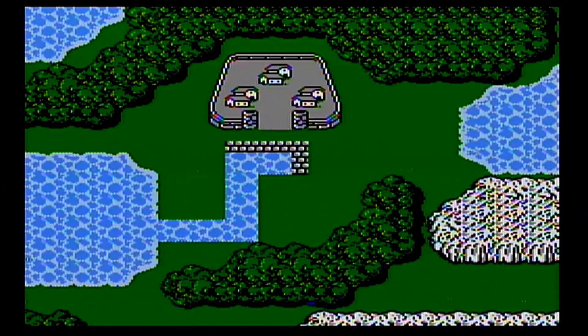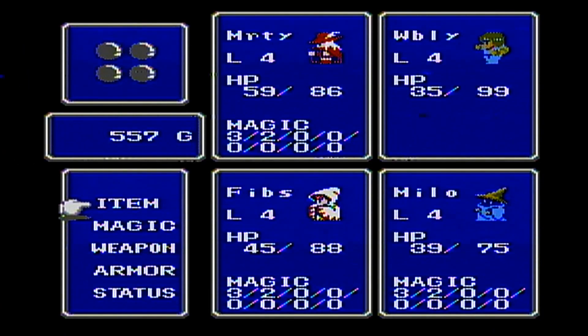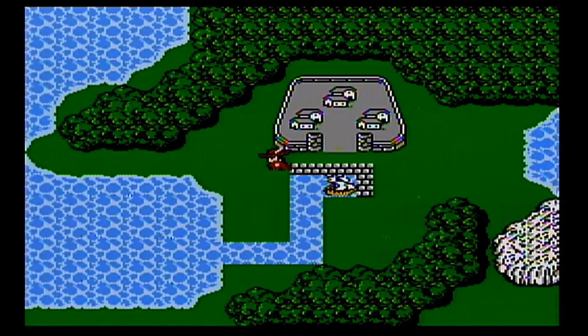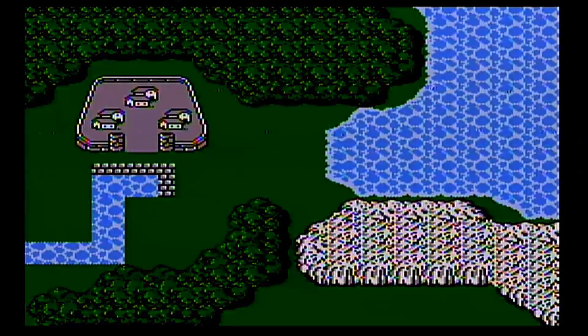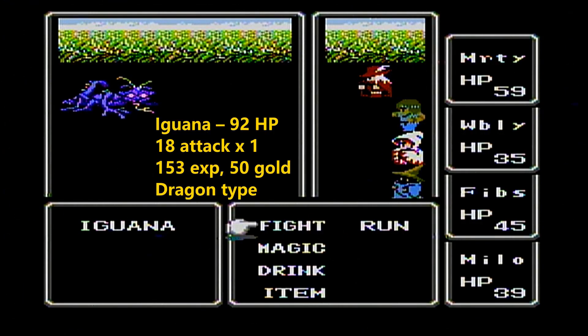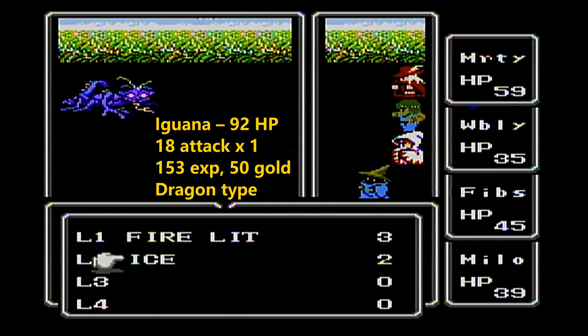We just completed the puzzle and got 100 gold — yay! Before we head off into the sea, there are a few more encounters we want to meet over here. Here's one of them right now, the Iguana. I haven't mentioned it yet, but at the very bottom of the enemy info, it gives the type of enemy they are.